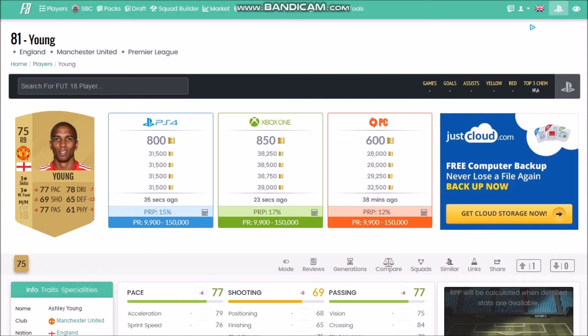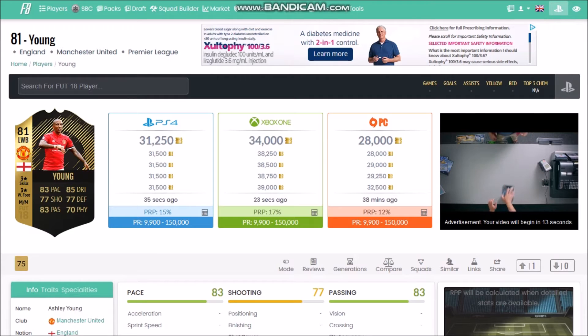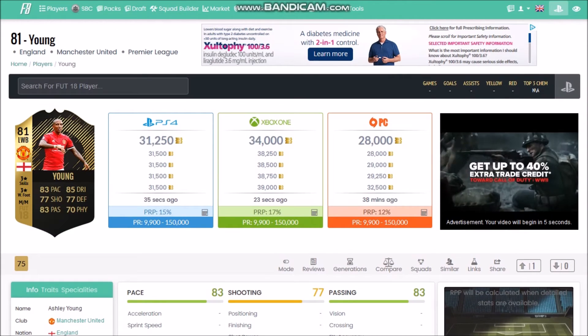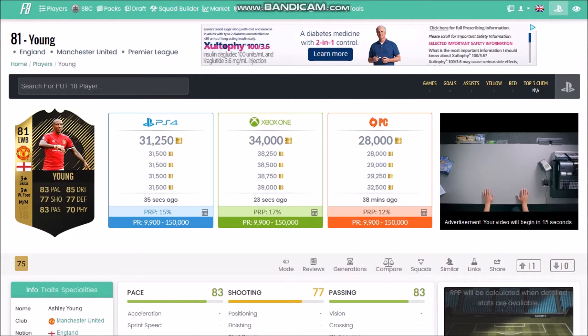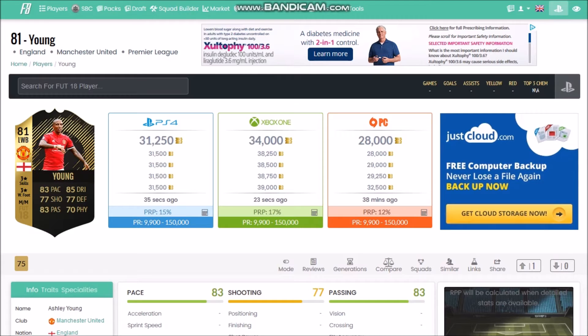Ashley Young is one I would invest in. He's a 75-rated non-rare card, he'll be packed a lot especially around reward times and can be sniped easily on the market. He started at 50 and is already down to 30. I think if he goes to the low 20s, pick him up - if he goes mid-20s I might pick him up anyway. He may even go below 20. He's a fantastic deal below 20 - an English left back at a decent rating that will be invaluable for squad builder challenges.